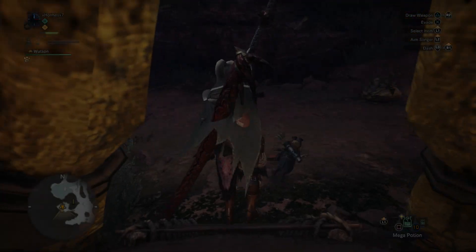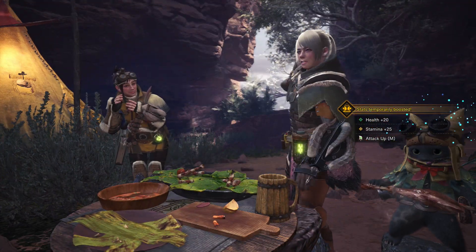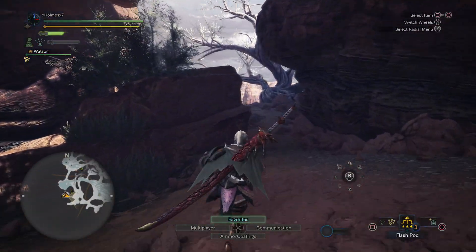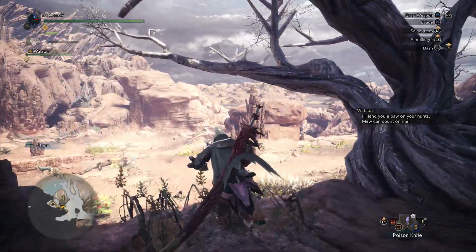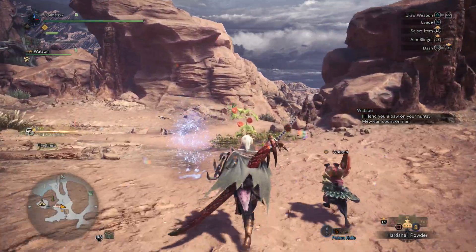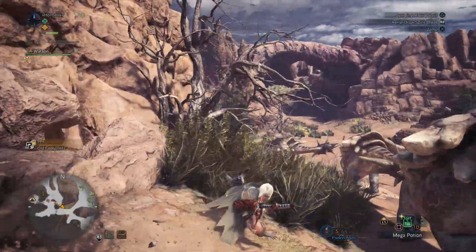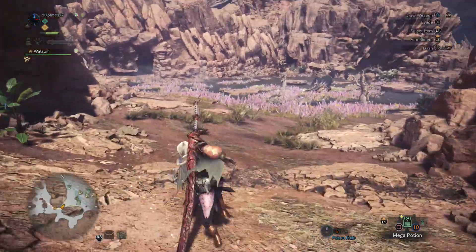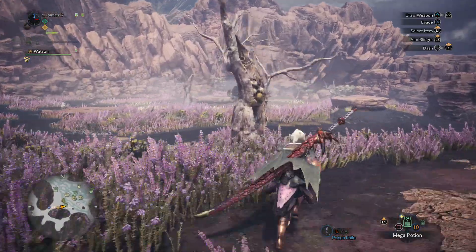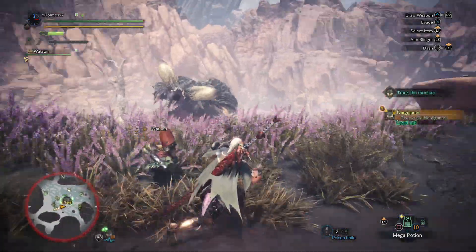Today we are gonna be taking on this brand new monster they've been showing off — you could only fight him at special convention events before, but now you can finally fight him on your PS4 as long as you have the beta. This guy is the Nargigante. It's probably hard because you only have 15 minutes instead of 20 to fight him, so the tight time limit is what makes this guy tough. I'm gonna be using a long sword and do my best to explain how you can beat him.